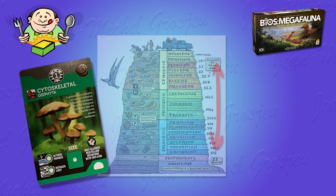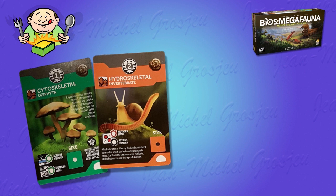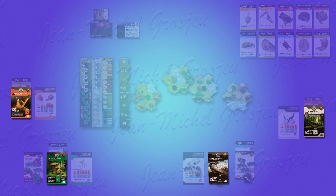The four players embody four different life forms: plants in green, invertebrates in orange, insects in black, and vertebrates in white.